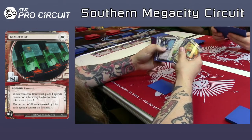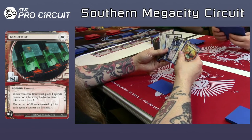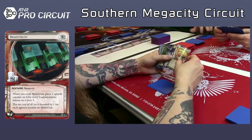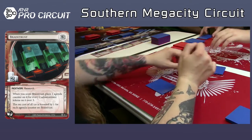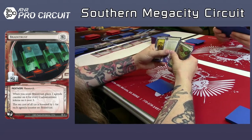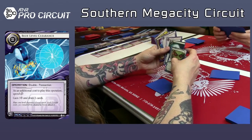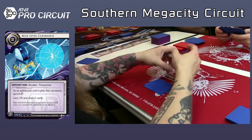That's a Beal. Grindel Refinery, I believe. Blue Level Clearance is actually interesting here — I think I would take the Blue Level Clearance. He's thinking about the Beal as a 3/2. He took the Blue Level Clearance, I believe. There's also an Oversight — Oversight is kind of interesting. House of Knives doesn't do a whole lot. And The Future Is Now — that actually might be really good in draft. You go search for your key piece of economy.